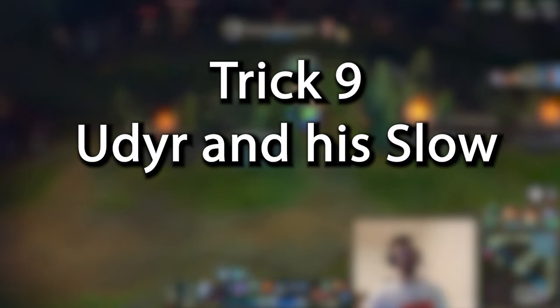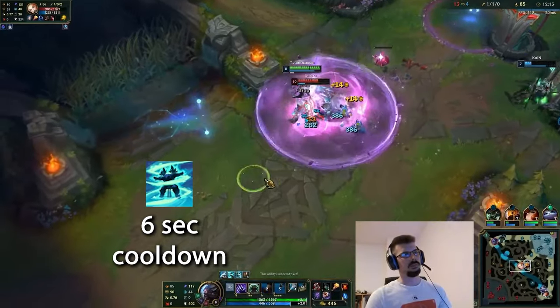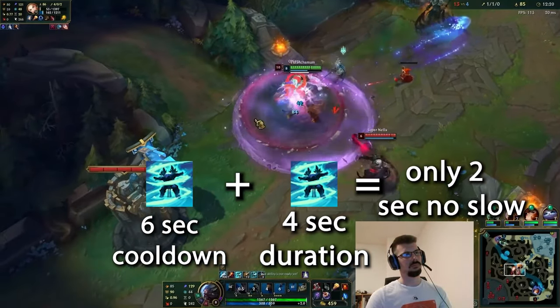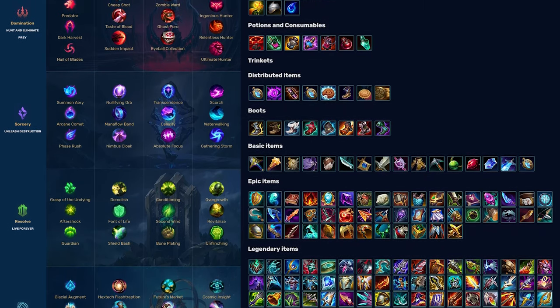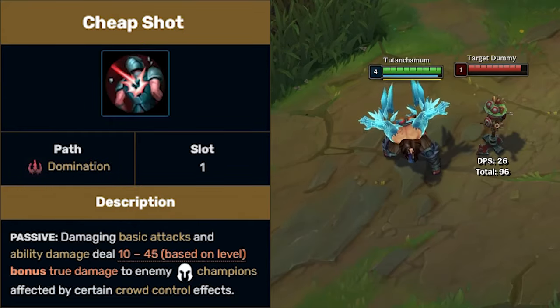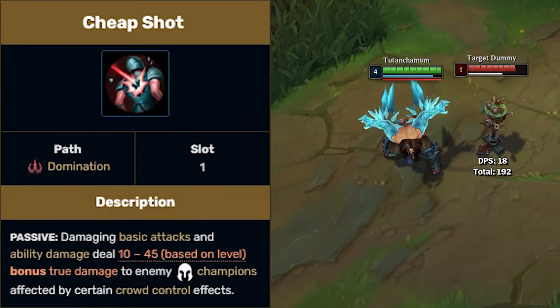Udyr and his slow — Udyr's Phoenix stance has a cooldown of 6 seconds and a duration of 4 seconds. Even without building cooldown reduction, you can almost permanently slow the enemy. This unique circumstance makes certain runes and items interesting options for Udyr. For instance, Cheap Shot, which also only has a 4 second cooldown and puts some extra damage on each of your Phoenix casts.